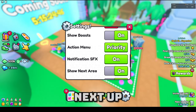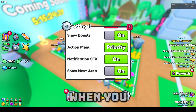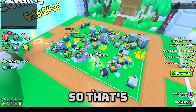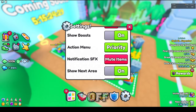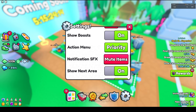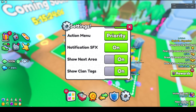Next we have Notification SFX, which is just the sound effects that come up when you get a notification. If you guys don't want that showing up, you can just turn this off. For New Items, it shows just item notifications; All includes items and clan stuff as well.